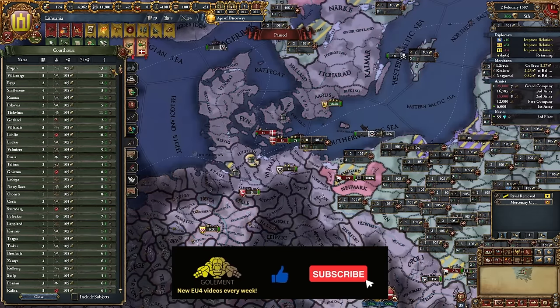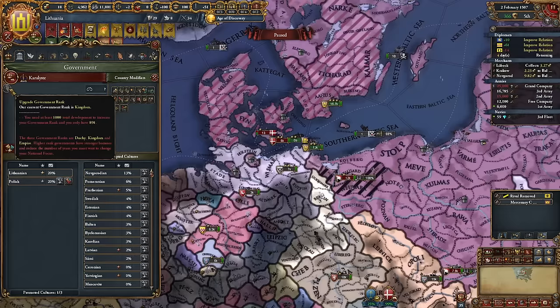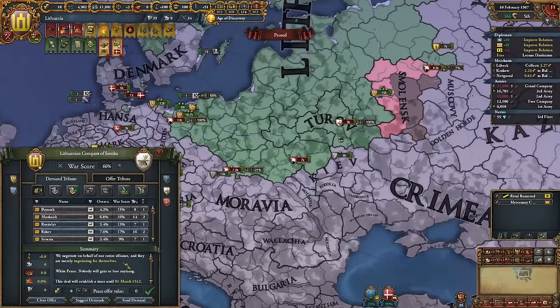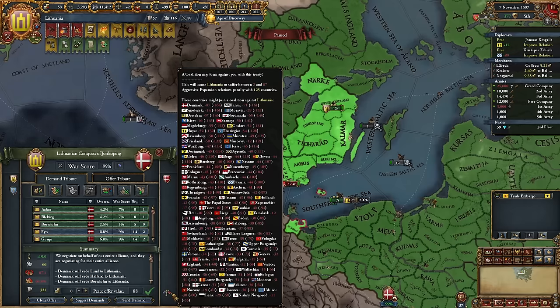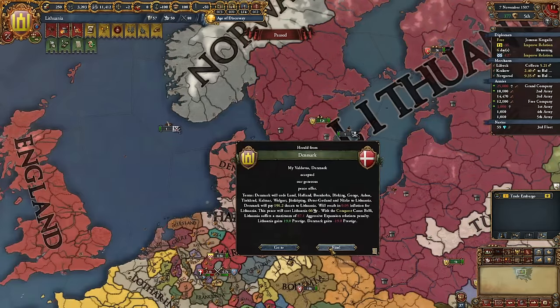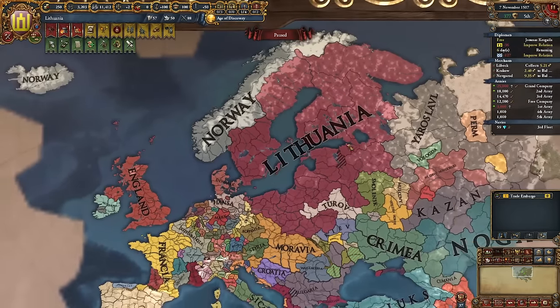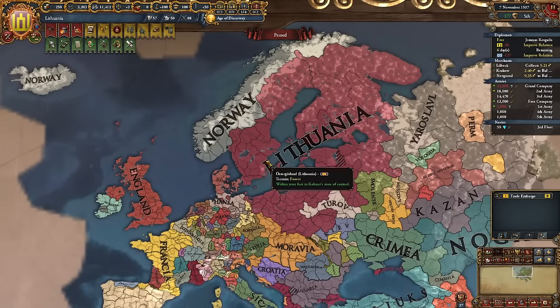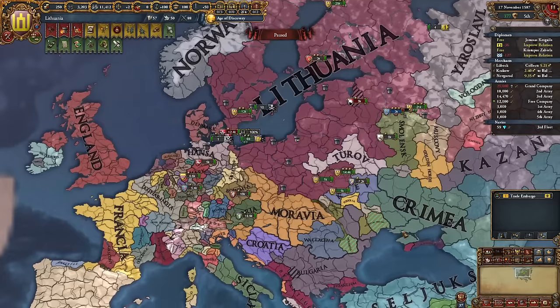These courthouses don't give too much current capacity, but the saving grace is we need only 100 more development to upgrade our rank to empire, which will solve the problem. I think I'm going to take out Denmark now. We own a lot of stuff and have this amazing new heir. Come on, join the coalition — I don't give a damn. If we need to, I will fight this coalition.